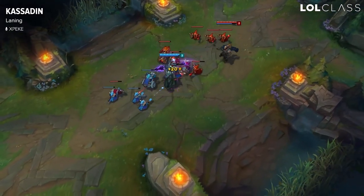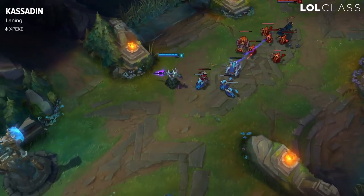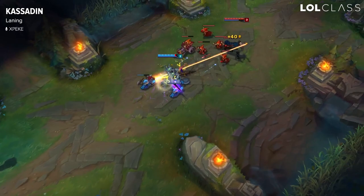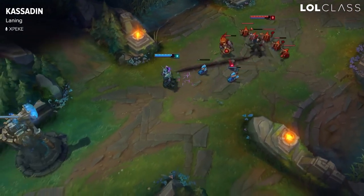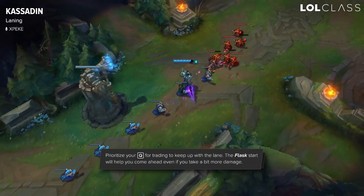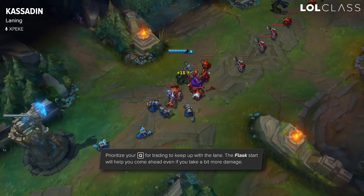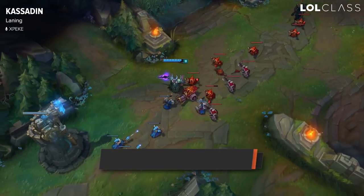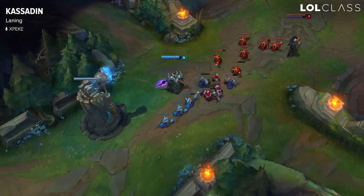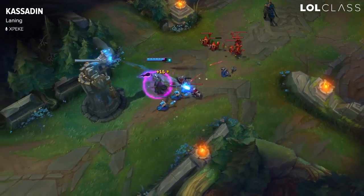The early game with Kassadin is one of the weakest in the game because it's really hard for you to take trades. All you can do is wait for your Q cooldown and then trade. Every time you have your Q up, you should look to trade. I don't recommend farming with Q — instead, use it to harass since you'll have more potions than your opponent. You might lose trades a bit, but you'll reach a point where you have full HP and potions left while he's low on mana with none left, and that's when you start winning the lane.